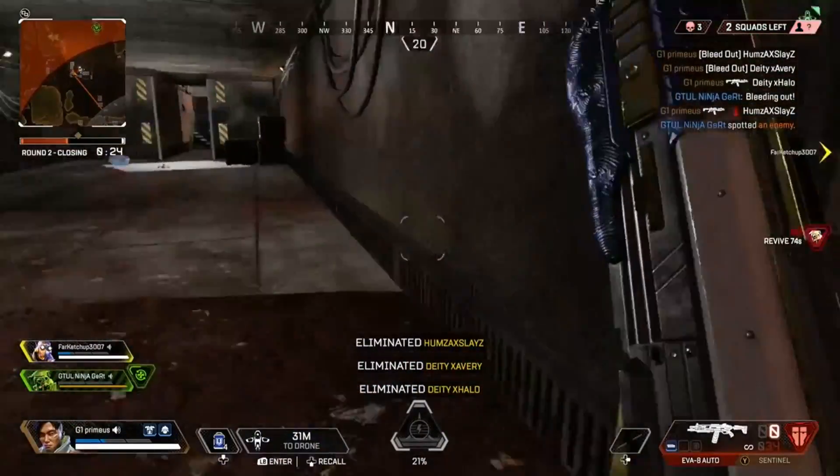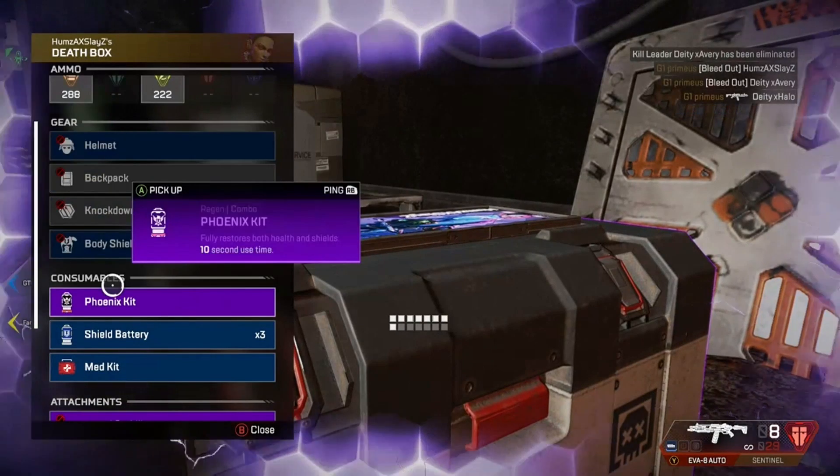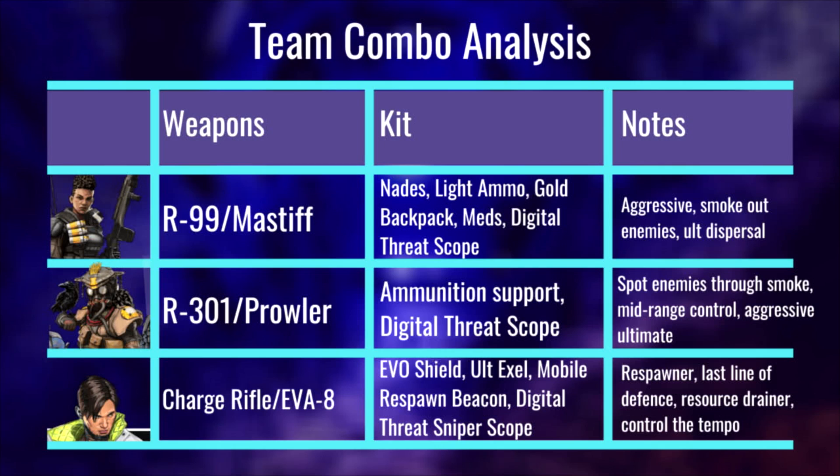Notes for the Bangalore player: play aggressive. You're going to be the one making the pushes. If you're getting shot at, you'll be moving faster with that speed boost. Get in there and cause disruption, especially in time with the Crypto ultimate push. When you're throwing smoke at enemy players, a Bloodhound scan will allow all three teammates to see where those players are through the smoke. Smoke a team that's shooting at you, giving you a screen to push them, then have Bloodhound scan them so you know where they are, and then Crypto comes in with the EMP ultimate.